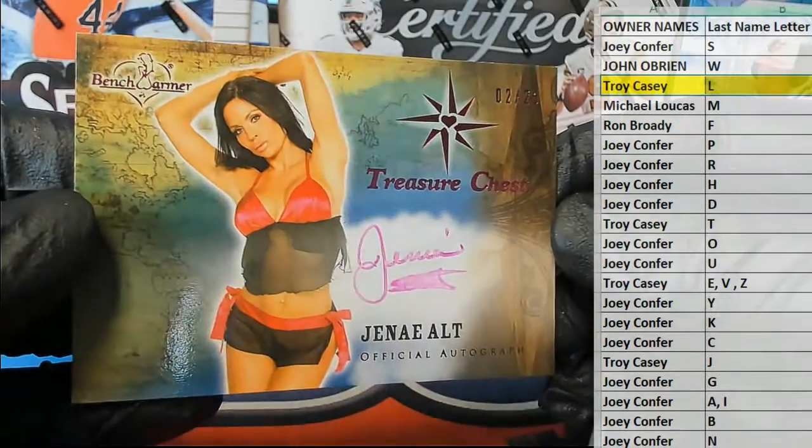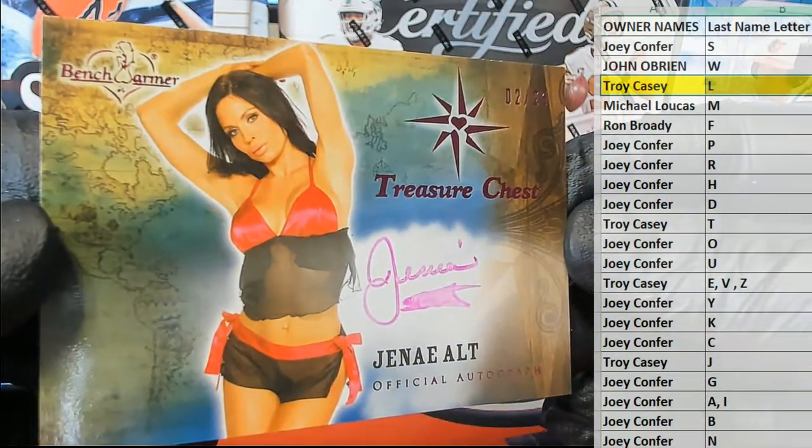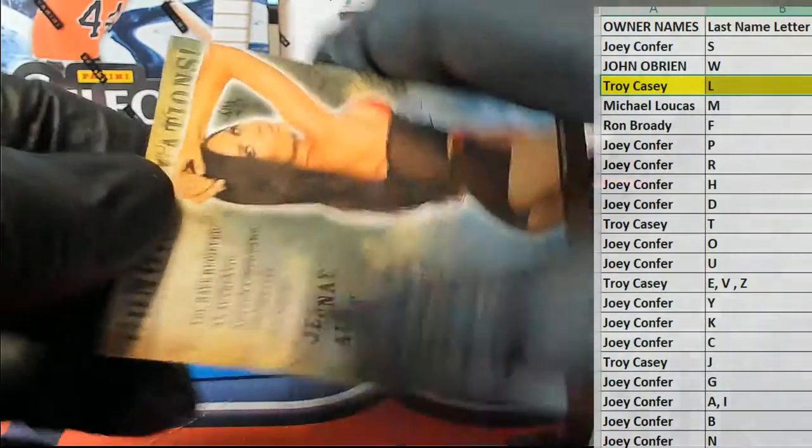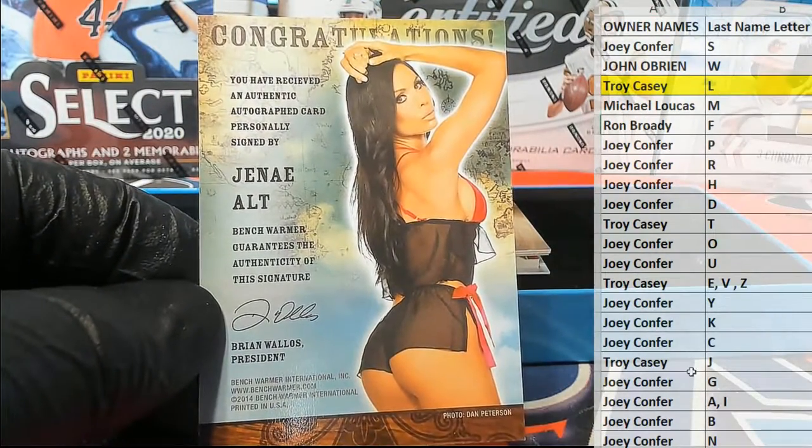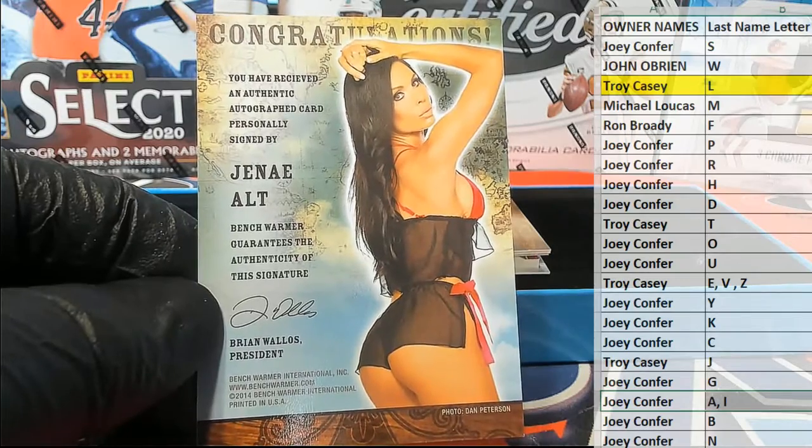Alright, two of 25 right here — Janae Alt. And let's see here, that's letter A — that is Joey C, coming to you Joey C.